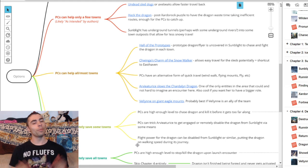For the third option in possibilities of saving Ten Towns, we have PCs can help all or most of the towns, and here we get some very awesome options.